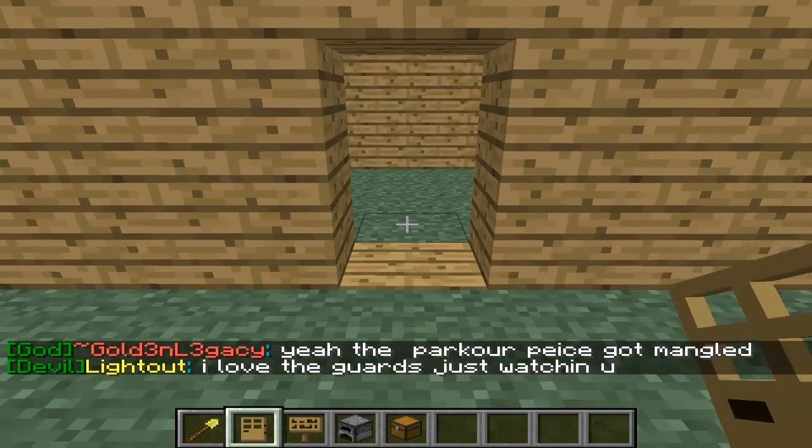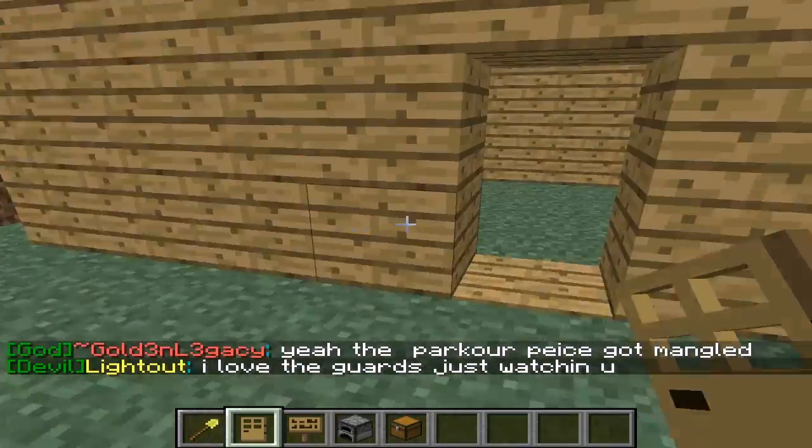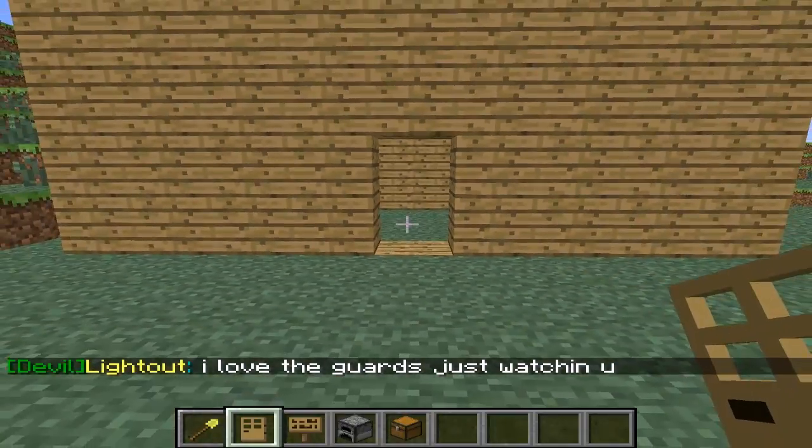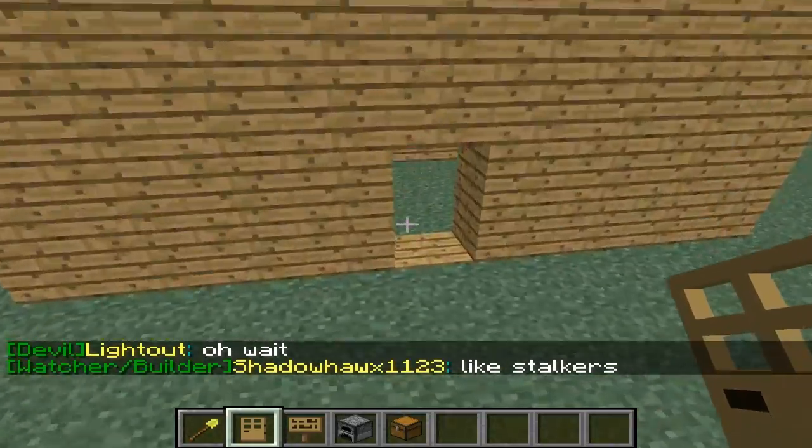Hi, it's the Golden Legacy here, and in this video I'm going to be showing you how to use Locket, so you can lock your doors, furnaces, and chests, and I think dispensers. We're back at this little house we made last video.